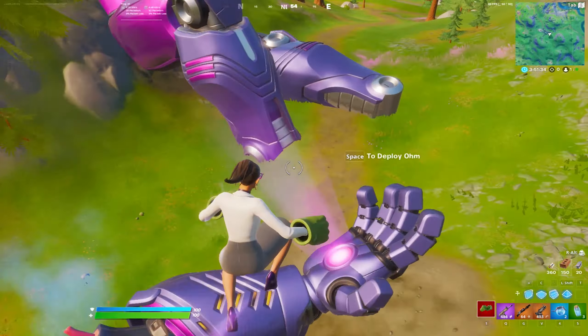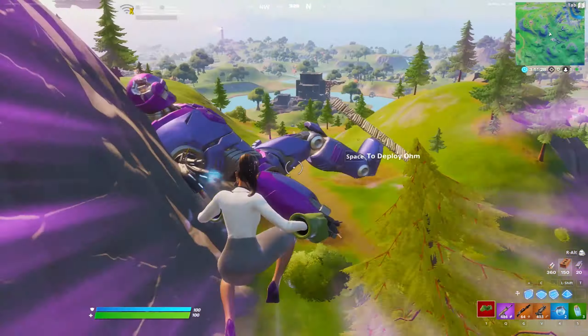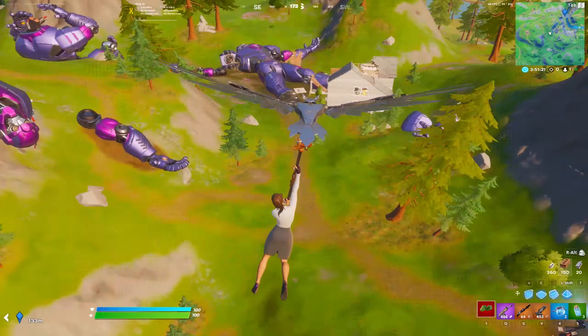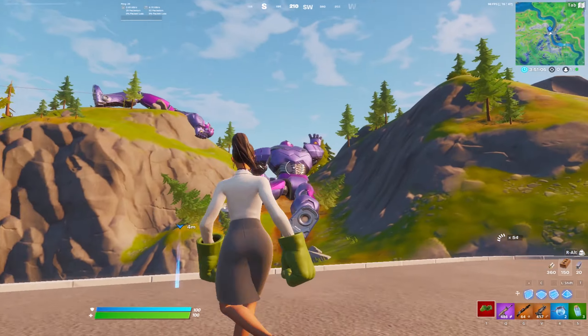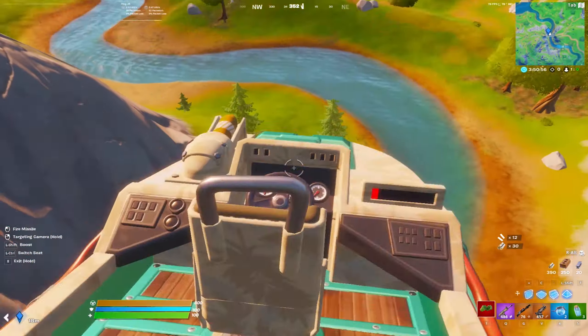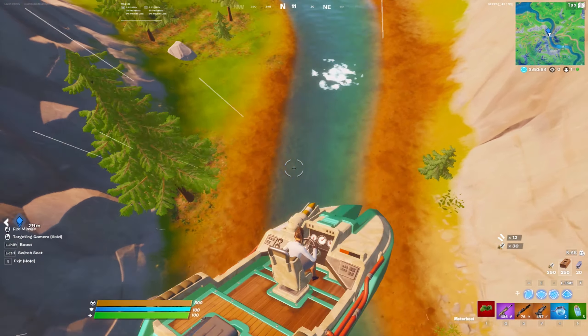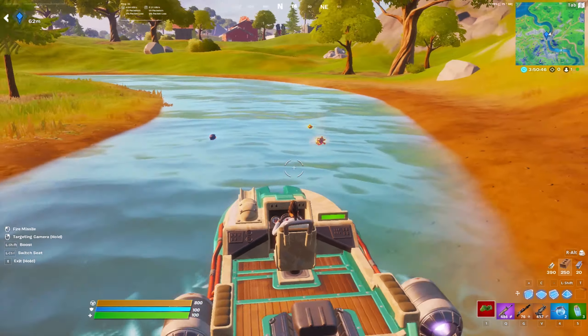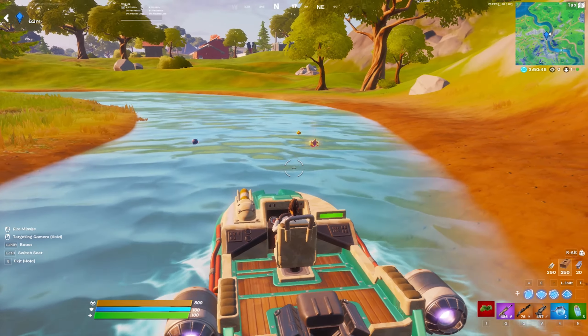Once you're done looting this area, use the boosters and rotate out to that little bridge area and get whatever loot is left. Then get in the boat, go down the river, and blow up as many fishing holes as you can. You can also rotate to Authority to get more fish. Blowing up fishing holes with the boat this season gives you everything inside — that's why boats are key this season.